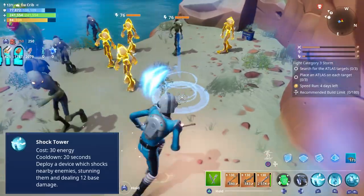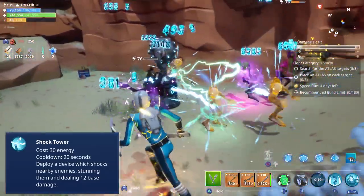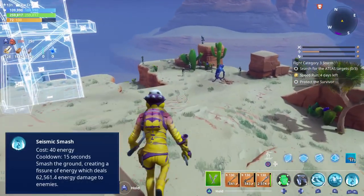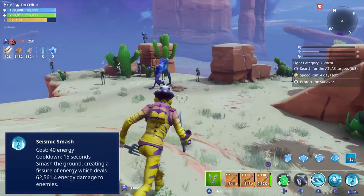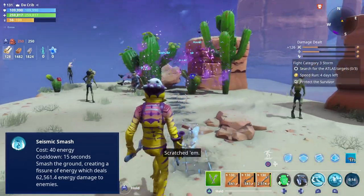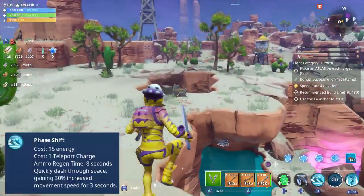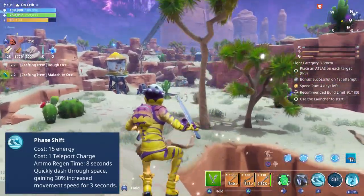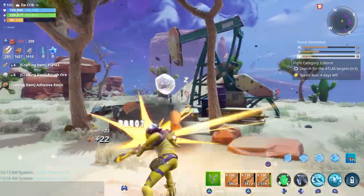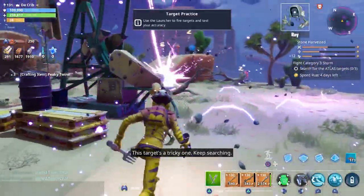When it comes to abilities, outlanders have the Teddy, which deploys a robot teddy bear that'll help you kill husks. They also have the Shock Tower, which shocks nearby enemies and can also stun them. Outlanders can also come with the Seismic Smash ability, which makes you smash the ground and deals damage to any husk caught within it. They also have Phase Shift, which allows you to teleport and get around the map a lot quicker.